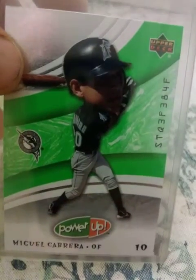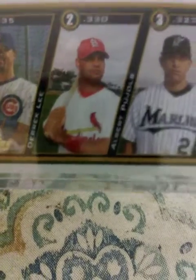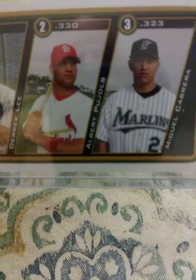From 2004 Bowman, 2004 Upper Deck Power Up — like a bobblehead Mickey or Minnie, I mean Miggy. 2005 Donruss, another 2005 Donruss, 2005 Flair Platinum, and a 2005 batting average leader — how awesome is that! Pujols and him, look how young they were, Pujols and him, and there's Derek Lee.